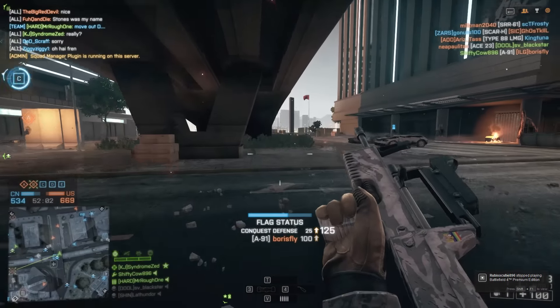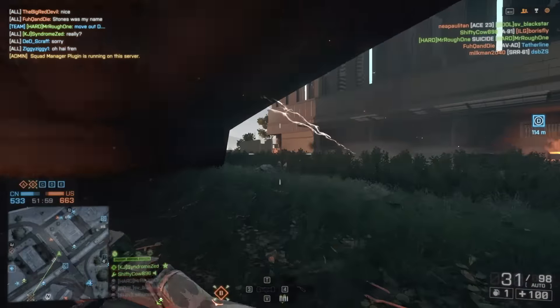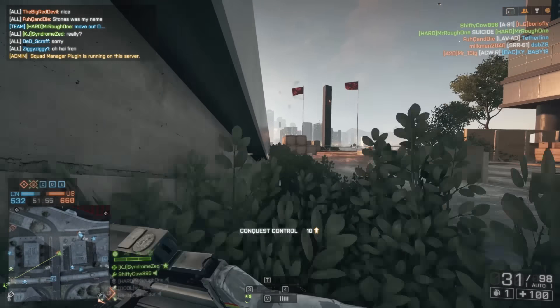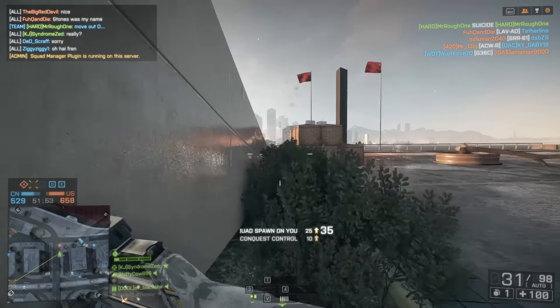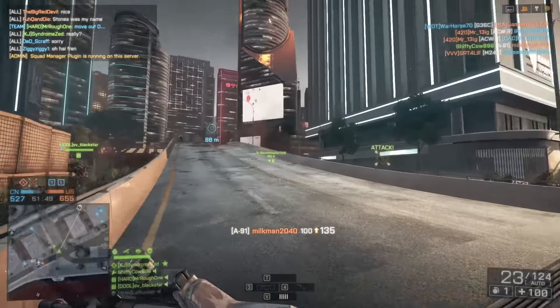After getting all this gameplay I have to say the A91 is probably going to become one of my go-to weapons for the engineer class, just because it's a really awesome gun for running and gunning, hip firing people down. It's got some really nice fire rate and range — it's just a really nice weapon so I'm probably going to be using it in the future.